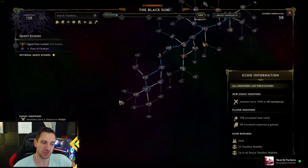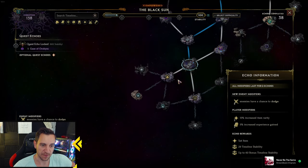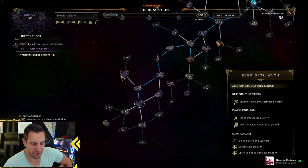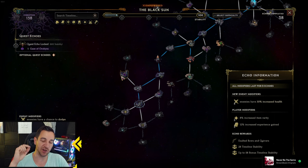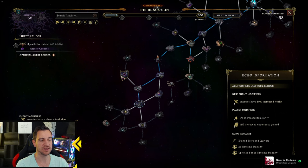You want to max corruption and go as far out as possible because, for example, idols found further out will be way better than those found near the center. That's the main thing I see stopping people from progressing faster through the corruption, especially with the Harbingers now. I hope this helped — if you have any more questions on corruption in general or how to go through the echoes fastest, let me know in the comments. I hope this video helped and I'll see you in the next one.